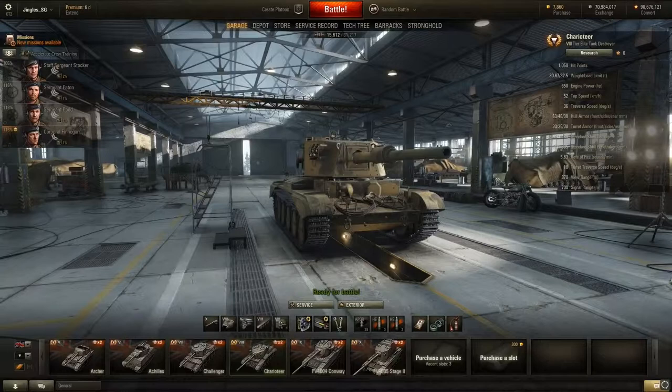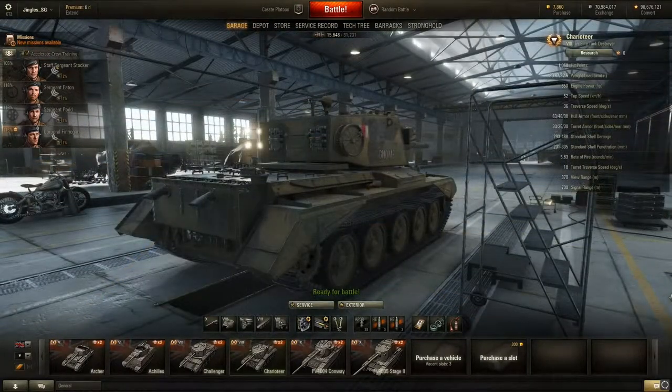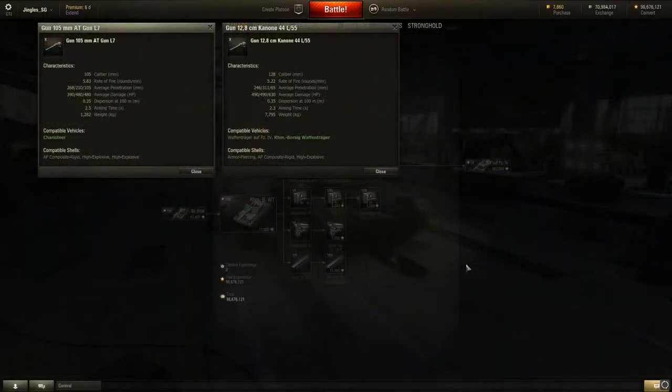Let's not get too carried away — this thing obviously doesn't get Cromwell tier 6 matchmaking, it's a tier 8 tank destroyer. But is that gun a little overpowered? I don't think so. There's certainly an argument for the Charioteer keeping the 105mm gun. Look at the Rheinmetall Borsig — it gets a gun way out of its weight class, the same gun as the Waffenträger Panzer 4 at tier 9. Precedent is there for tank destroyers having guns you'd expect a tier higher.